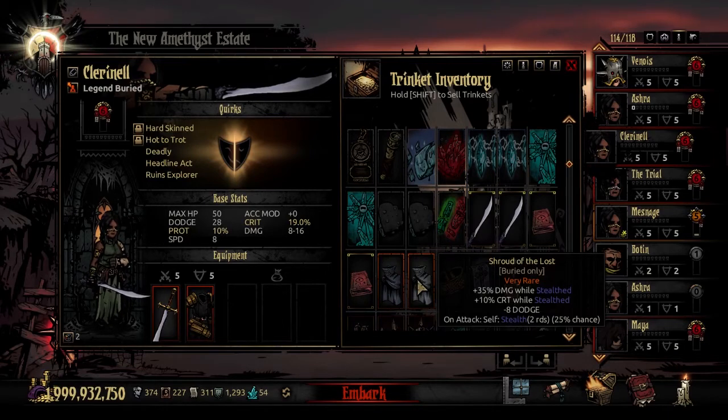The Shroud of the Lost is her very rare trinket. It gives a bonus 35% damage while stealthed — which she can activate for one turn on herself — plus 10% crit while stealthed, at the cost of 8 dodge. The key bonus is when you attack you have a 25% chance to reactivate stealth on yourself for two rounds, though that technically only lasts one round because when you activate it, it is your turn and then it flips to 1.